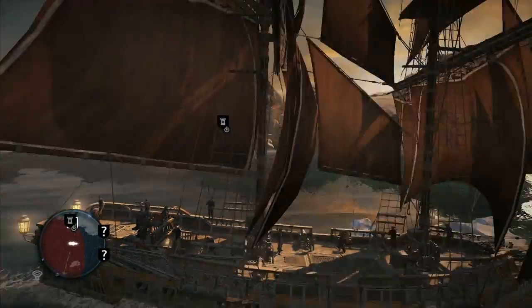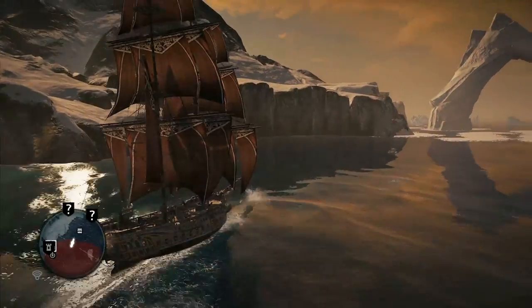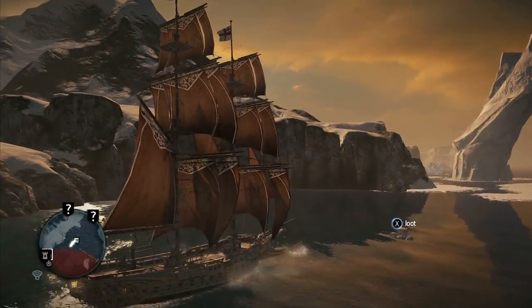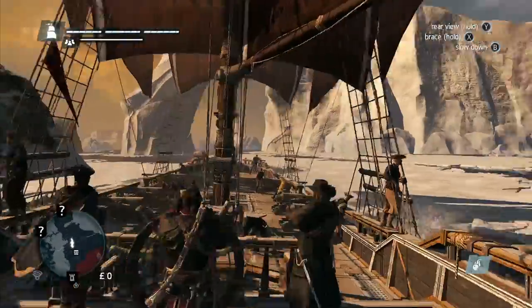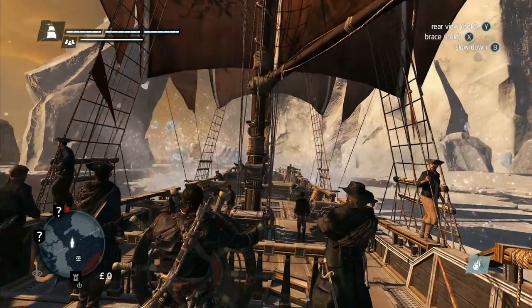We'll sail on to another location this time, the Sapphire Shipwreck, located further north in the Arctic. To get there, we'll have to break through an ice sheet that's blocking access to the area. Our ship is already equipped with an icebreaker ram, so we can cross through it easily. But this is an upgrade you'll have to gain through your progression in the story. Ram! We're smashing the ice apart!